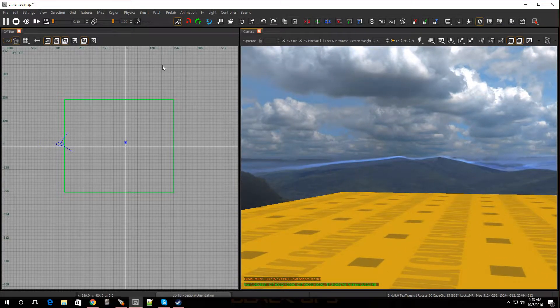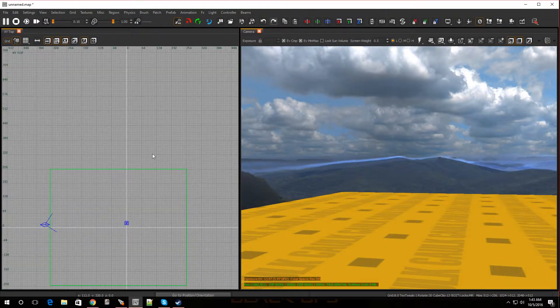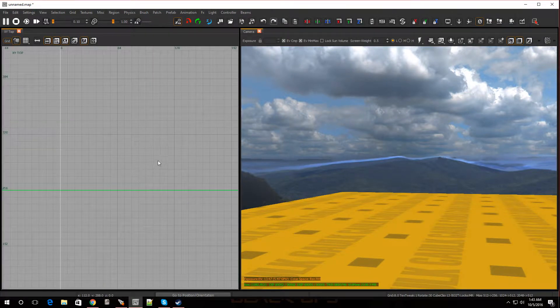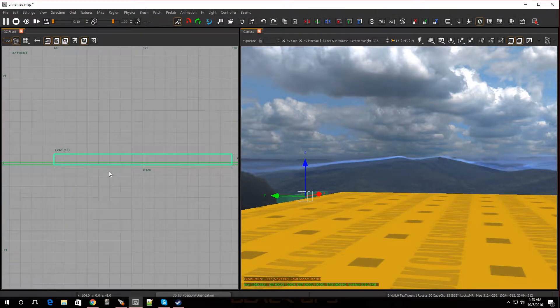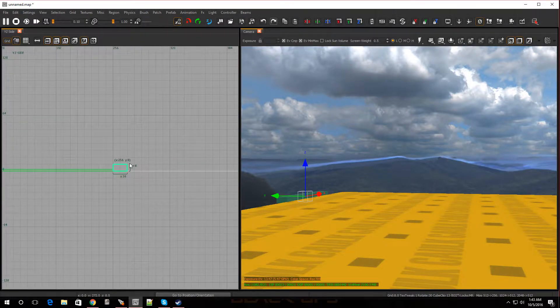Now let's say I wanted to make some stairs. Go to one of the sides of where the platform is. Right over here I'm going to go two boxes out, so I'm going to drag out a brush and only go two little boxes, going to the end so it's covering two big boxes. Let me go from a side view and give it a caulk texture — hold Shift, press C.